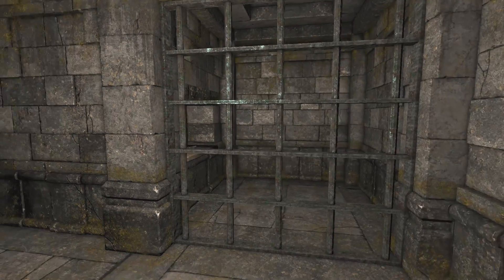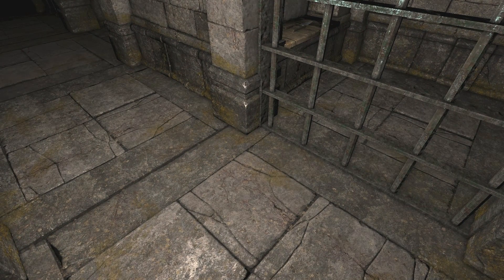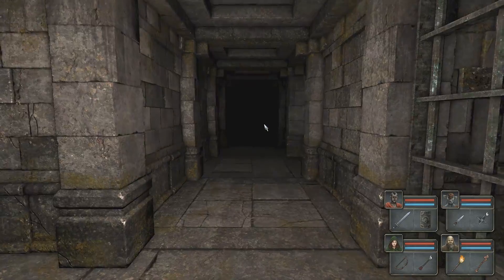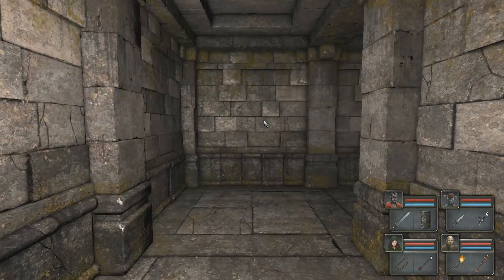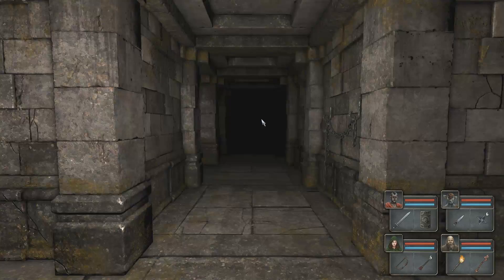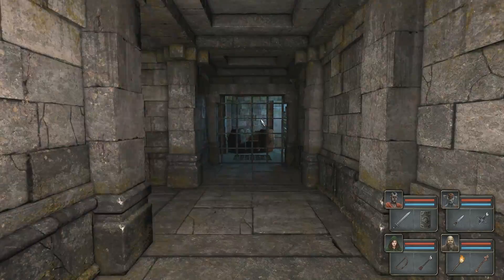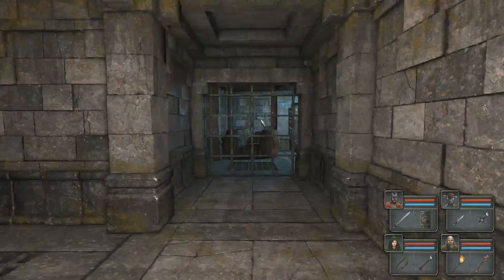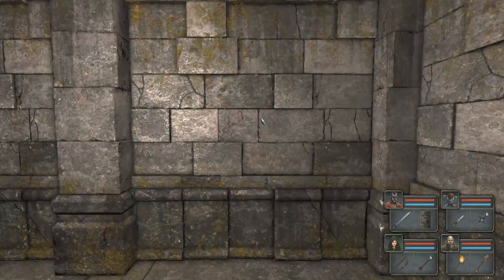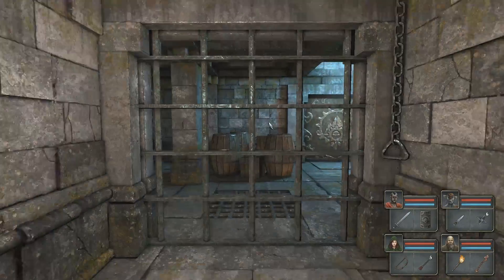We've got this right here — it looks like some kind of thing from Diablo 2 that the Assassin used. Katars or something like that — I can't remember what they're called. As I get older, I find that my memory just gets worse and worse. I like memorizing and remembering things, but my mind is like a whiteboard anymore — I've got so many things going on that at the end of the day, it's all gone.